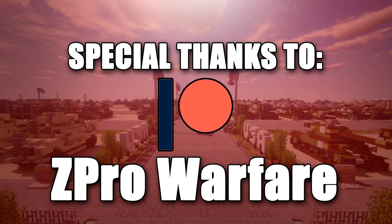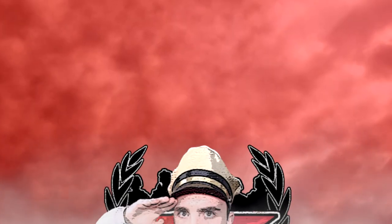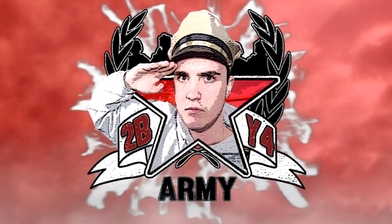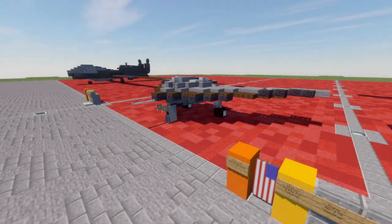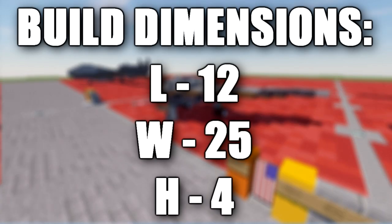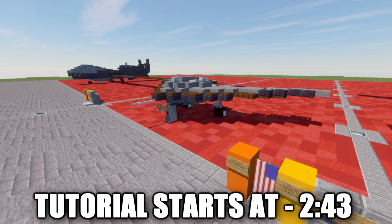Special thanks to Patreon supporter ZProWarfare for making this tutorial possible. Hello ladies and gentlemen, this is K2O4 here bringing you another Minecraft Modern Warfare vehicle tutorial. In this tutorial we will be going ahead and building the Lockheed Martin RQ-170 Sentinel, an American unmanned aerial vehicle known as a UAV, developed by Lockheed Martin and operated by the United States Air Force for the Central Intelligence Agency.